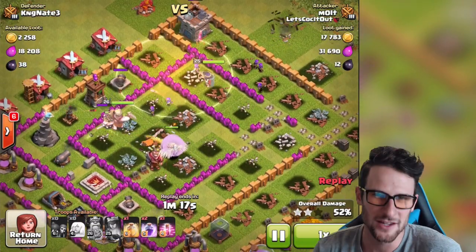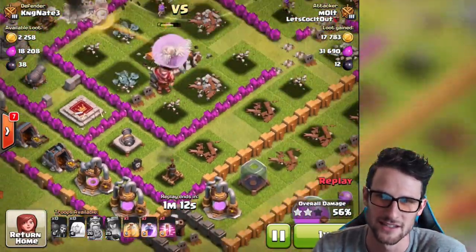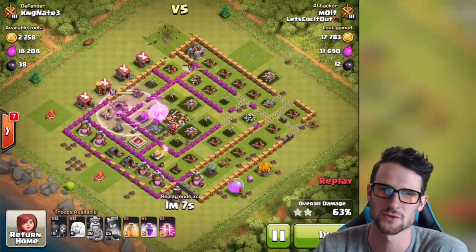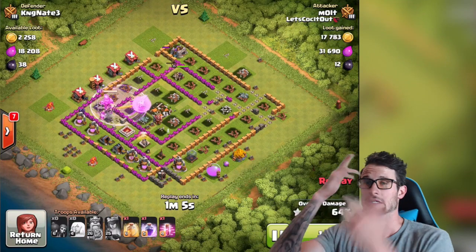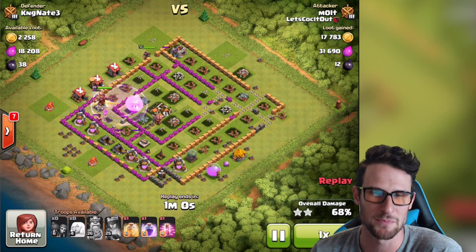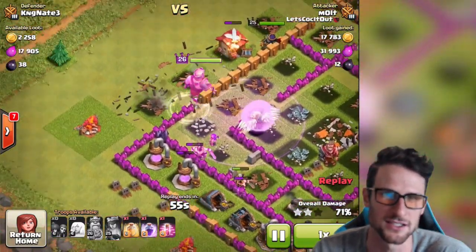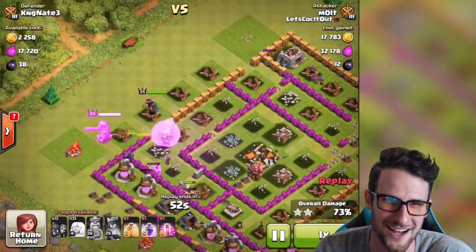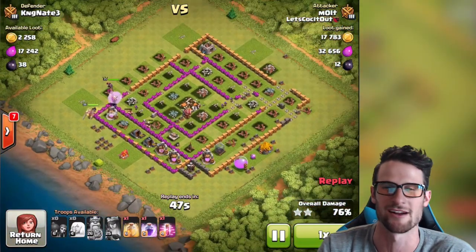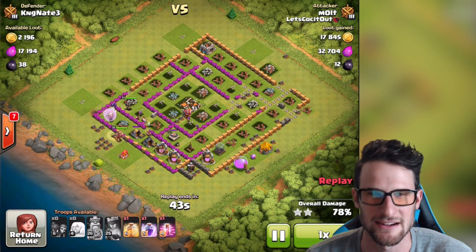She's up there getting fully healed. Look at this — level one air defense shooting the healer and doing absolutely no damage. We're gonna drop off the king and use his ability. I am amazed at how rushed these bases are; I haven't seen rush bases like this in a while. That first one was ridiculous. The king's still getting healed — he's like 'yes, give me more health!' He could practically be level 40 from all the healing. We've got a couple archers and barbarians running around with king and queen, absolutely killing it.